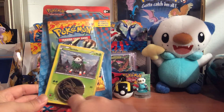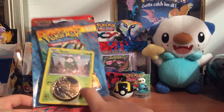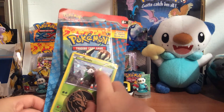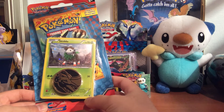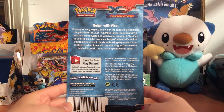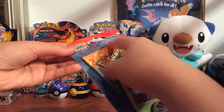Last time I had an Eevee coin, but this time I was lucky to find this Charizard coin, which is pretty cool. The other promo is the Skiddo, and it's the 11th promo for X and Y. So yeah, let's crack into this. It contains one XY Flash Fire pack, a coin, and a promo card.